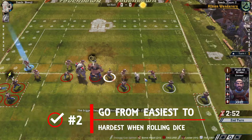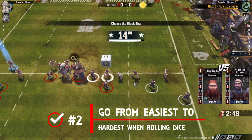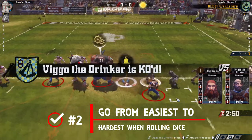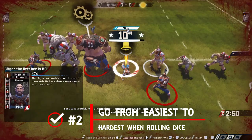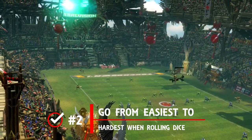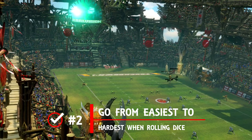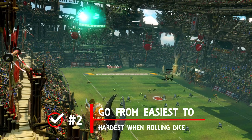Ordinarily you should be positioning your players so that you're rolling two block dice every time. A one-dice roll is fraught with danger and in normal circumstances that's going to result in a one-in-three chance of a turnover, so save these until the very end if you must hit. Also don't forget the difference between two-dice block rolls for players with the block skill and those without, and take the easy route first.